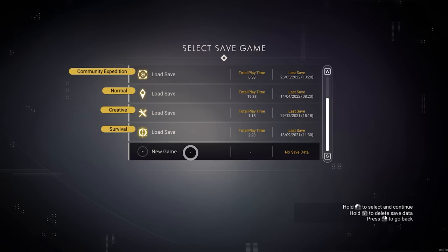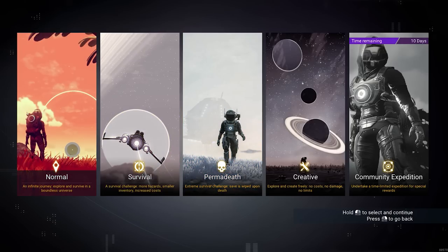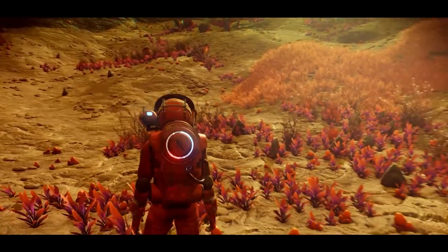As soon as you jump in, there's a few game modes to pick between. There's Normal mode, which is the basic default experience where most people choose to play. Then there's Survival, the hard mode where you get more challenges, more hazards, and a smaller inventory size. Finally there's Permadeath — one step above in difficulty — where you just have one life, so if you die at any point you lose all progress. There's also Creative mode, the super easy mode where you don't have to collect any resources and everything you can craft comes for free. I'm going to choose Normal mode since that's where most people play.